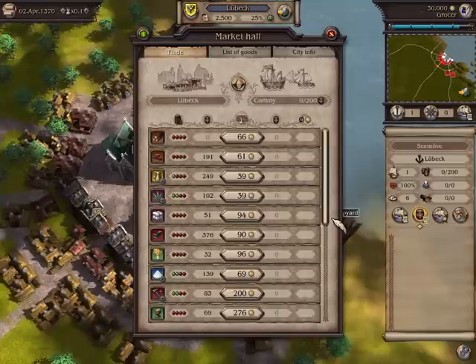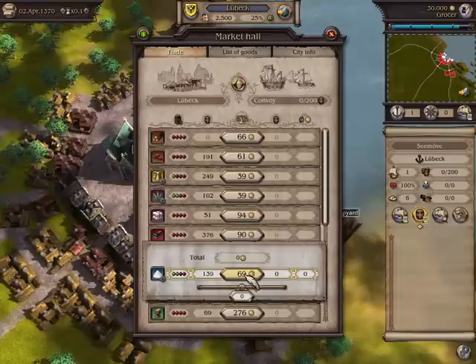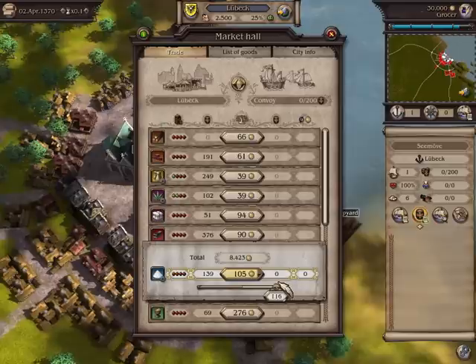To buy a particular commodity, click on the price. Then move the bar to the right to select the number of goods. The more goods you buy, the more expensive each commodity becomes, as the price depends on supply and demand. So when the supply drops, the price rises.